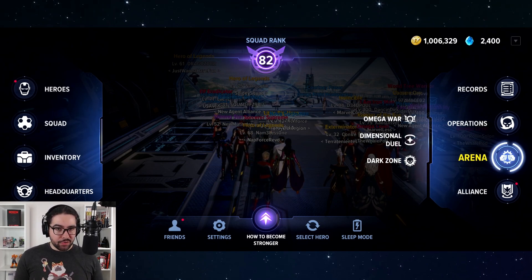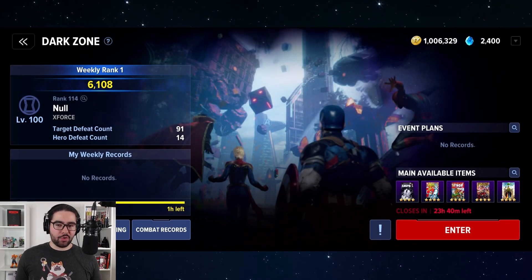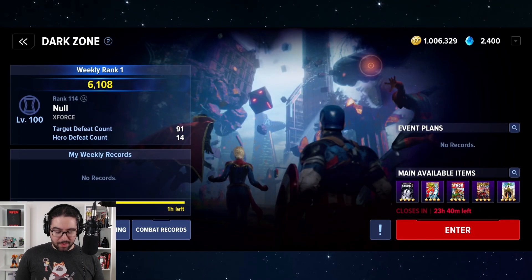This is a level 100 zone. You have to complete the very last mission — you literally have to go through the entire epic quest, the storyline — and then you unlock Dark Zone. Dark Zone is one giant arena with rotating bosses, rotating spawns, and mobs. It mainly drops Dark Zone points and Dark Zone cards, which are Omega cards. These are hugely useful because they contribute to some very, very good Dark Zone sets.